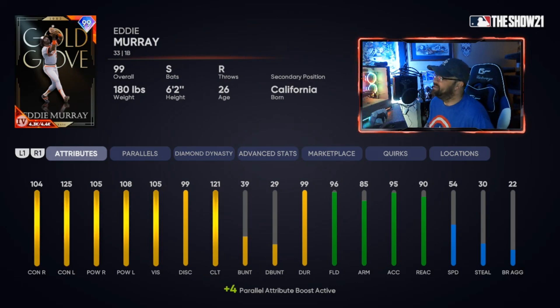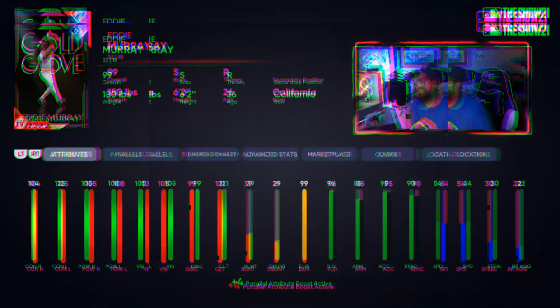Second first base option — another switch hitter — Eddie Murray, 99 overall. This card absolutely rakes. He always has one of the glitchiest, quickest swings in the game each year, and being able to have that from both sides of the plate is insane. He's got 96 fielding at first base. His speed is 54 — same issue as Vlad with balls off the wall — but that's a non-factor since this card just mashes.